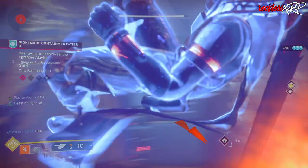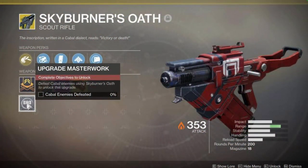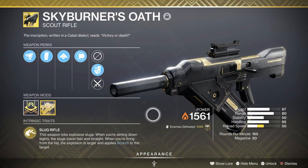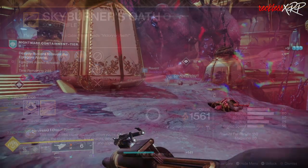Prior to Solar 3.0, the Skyburner's Oath gave you a plus 30 in range, making the range 80. That changed with Solar 3.0. Now the base range of Skyburner's Oath is already 80, and the Catalyst gives you a plus 20 in reload speed to make your reload speed 50 points.